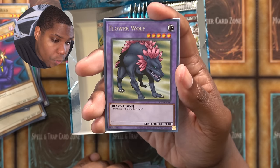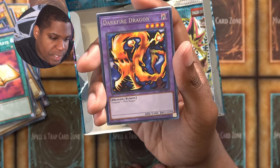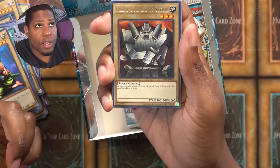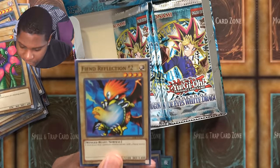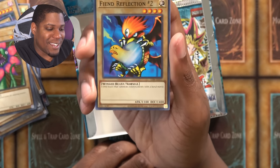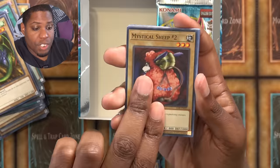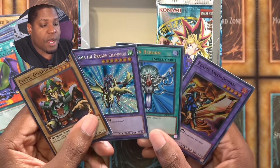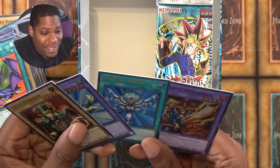Beaver Warrior. Giant Soldier of Stone — one of your better Normal Summons. Super rare Celtic Guardian. Masaki the Legendary Swordsman — I think this is the other dream monster in this set. Yeah, so this is the only other dream monster in this set, and I'm really glad to have seen both of them. Last pack — Mystical Sheep No. 2, a good dream monster. And Reaper of the Cards. My biggest pulls here are Flame Swordsman, Monster Reborn, Gaia the Dragon Champion, and Celtic Guardian. I can at least make the Flame Swordsman. Time to start deck building.